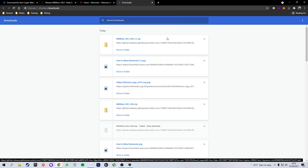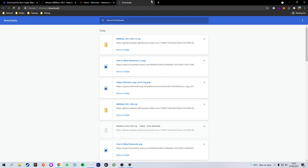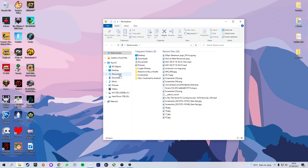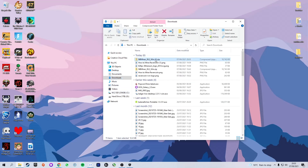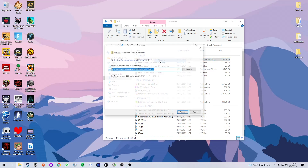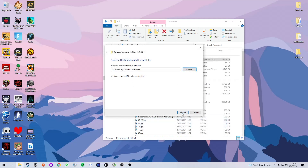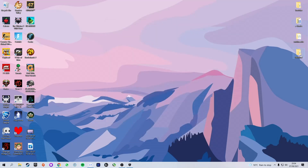Press Keep Dangerous File, then Keep Anyway — don't worry, it is in no way dangerous, they just put that there as their threat protection. Now head to your File Explorer, press Downloads, and you will see NB Miner at the top. Right-click on it, press Extract, then press Browse and make sure you select the NB Miner folder to extract it to — otherwise it will not be excluded and will be flagged as a virus.